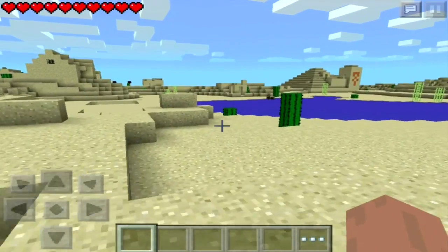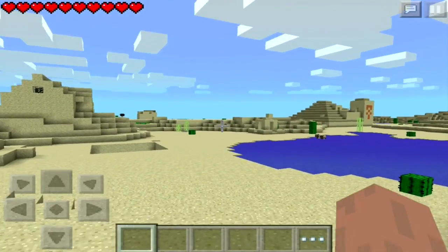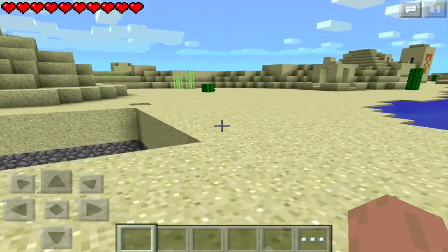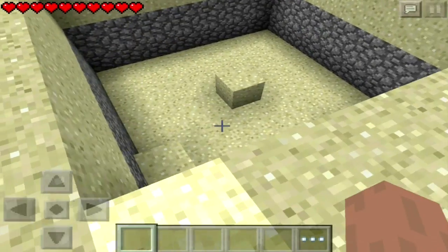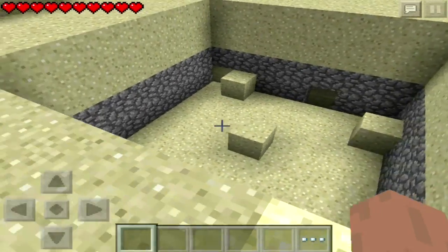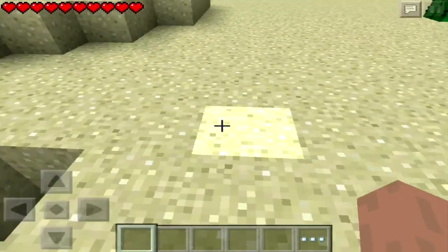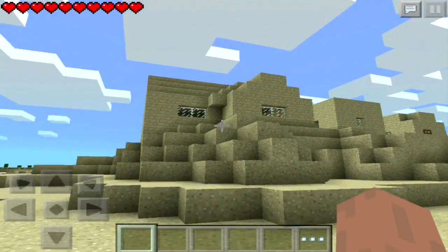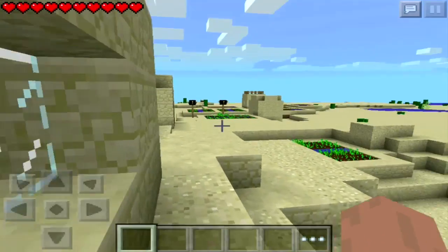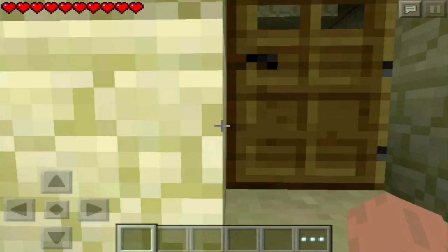The most important and coolest thing of all is that there is a desert village right here. These don't appear as often — or maybe they appear just as often, I'm not sure. I'm not sure what this random hole in the desert is right here. If you guys know what it is, tell me. Maybe random holes in the desert are just another feature. I'm not exactly sure of the spawn ratio for desert villages.